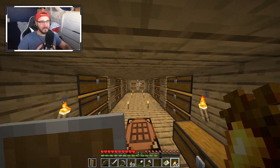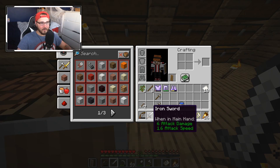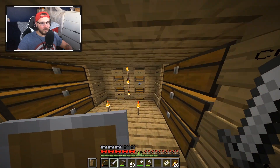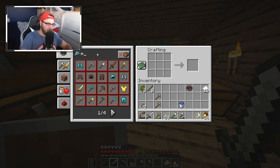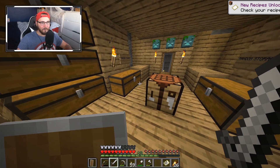My mission for today is to map out all of my surrounding areas because I have no idea what is around me in the game, which is a bit of an issue. I'm stocked up, I've got loads of iron gear. To make a map I need a compass, and to make a compass — that's not too bad at all — four iron, one redstone. Bam, compass, and then we go — map!